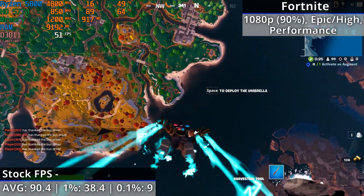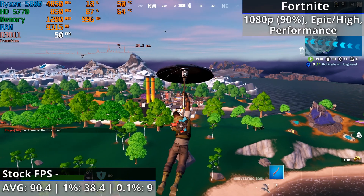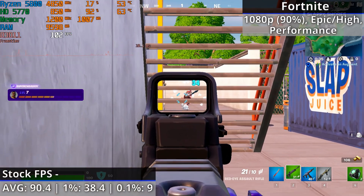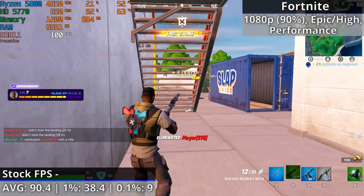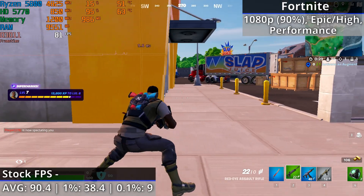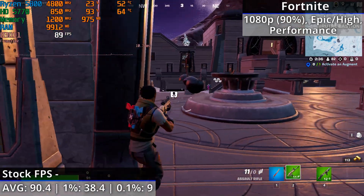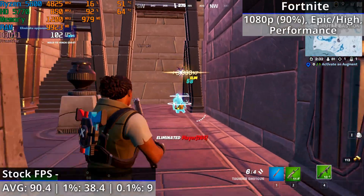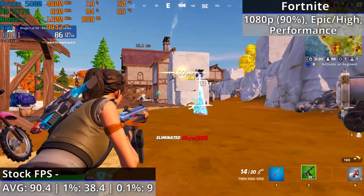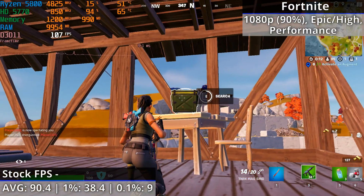Fortnite runs reasonably well. I'm using 1080p with a 90% resolution scale, view distance set to epic, and the performance rendering mode. Textures and meshes are on high, which is perhaps a bit ambitious. There are some brief stutters during gameplay and more noticeable stutters jumping from the bus and landing, but the game doesn't dip below around the mid-60s fps, with 80 to over 100 fps being the norm. Average, 1% and 0.1% lows are 90.4, 38.4 and 9 fps respectively.